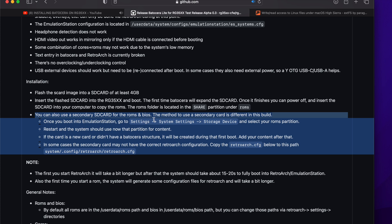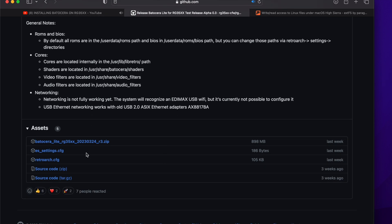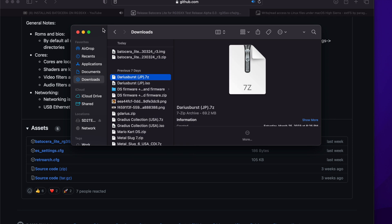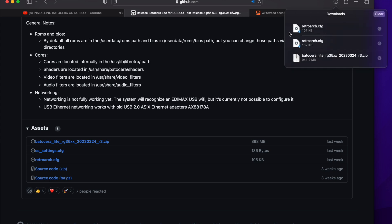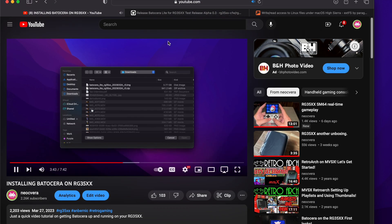It tells you right there: you can also use a secondary SD card for the ROMs and BIOS. The method is different in this build — once you boot into Emulation Station, go to Settings, System Settings, Storage Device. It also mentions downloading a RetroArch CFG configuration file, because sometimes controls are broken, so you'll want to replace that file. I'm going to show you how to do that as well.